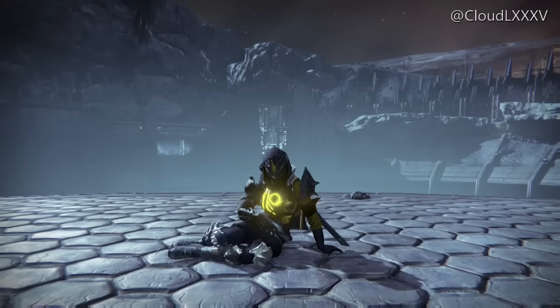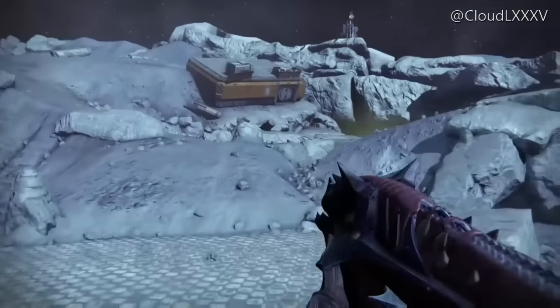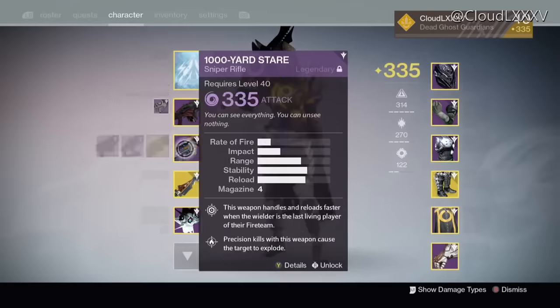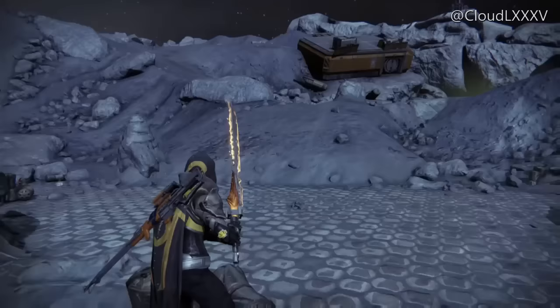Hey guys, it is CloydLXXV and welcome back for another Destiny glitch video. This video is going to be carrying on from the last one, so it's going to be another glitch from the Hellmouth — this time from the Hellmouth to the Summoning Pits. There have been loads of videos of people glitching into the Summoning Pits, so unfortunately I don't know who originally found a way to glitch in there, so I can't credit anyone. But yeah, let's just get on with this.